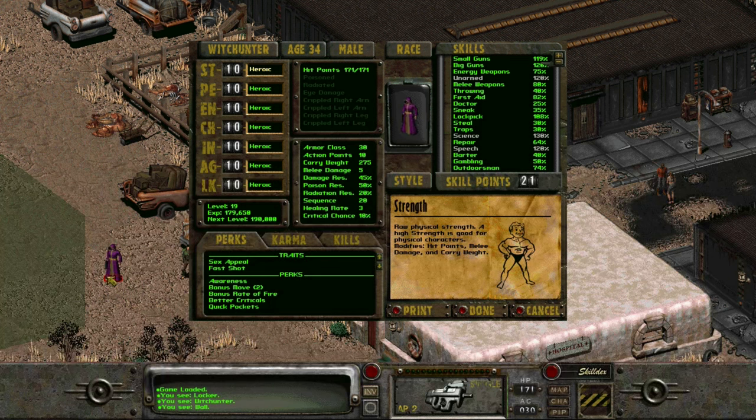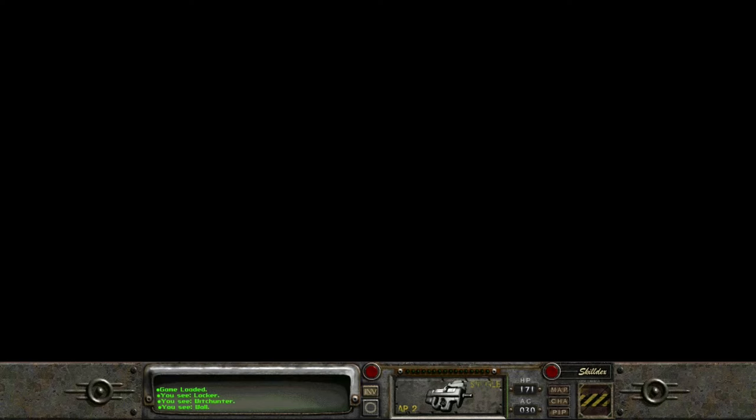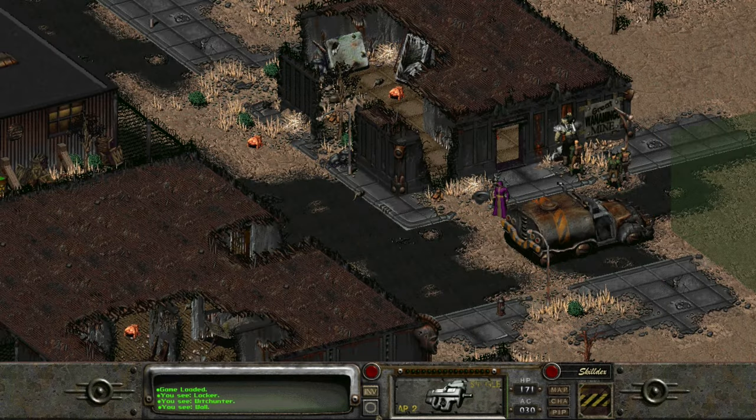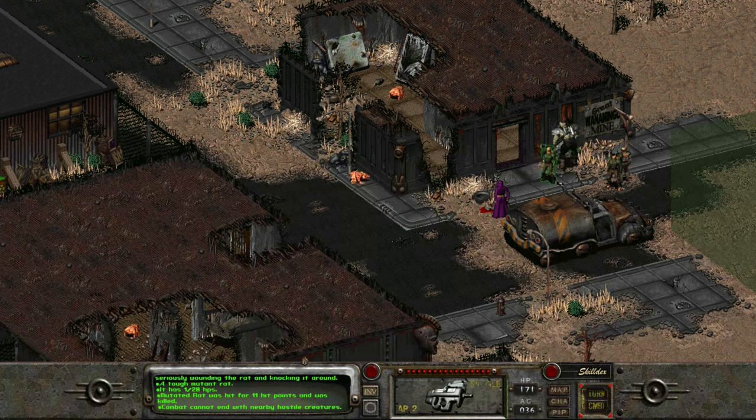Having all SPECIAL characteristics on 10 is simply a massive blast and the criticals you will be dealing around will leave you laughing on the floor. Another bonus is that you will see the majority of options in quests open and will simply be able to do every quest in any way you want, as you will be swimming in skill points. And if you're new to Fallout and are having issues with the game difficulty, you may treat this as a very easy mode.